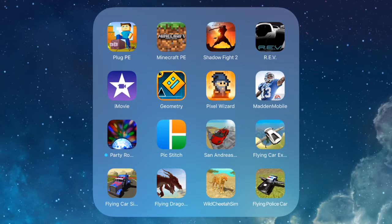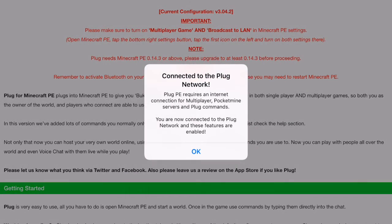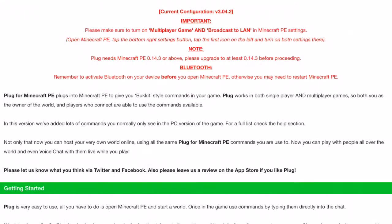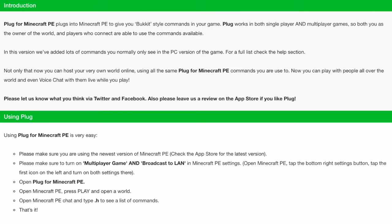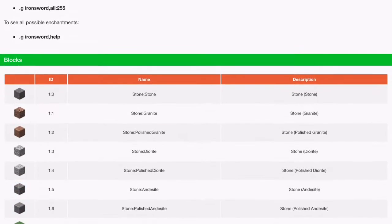So once you get it, just launch it and then just wait for it to work. Then you have to go to Help and Items, and you'll see you have this whole list of codes.